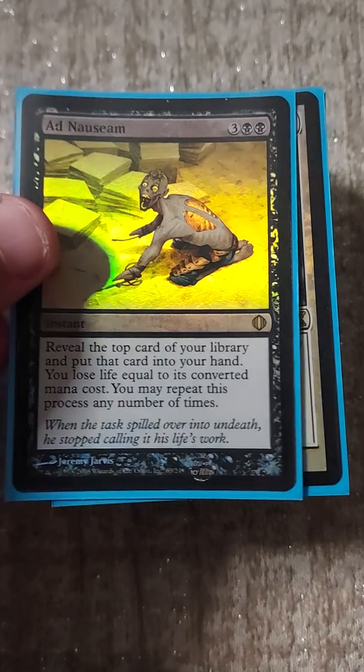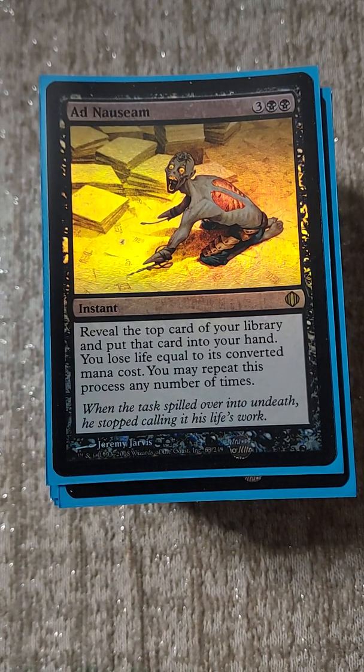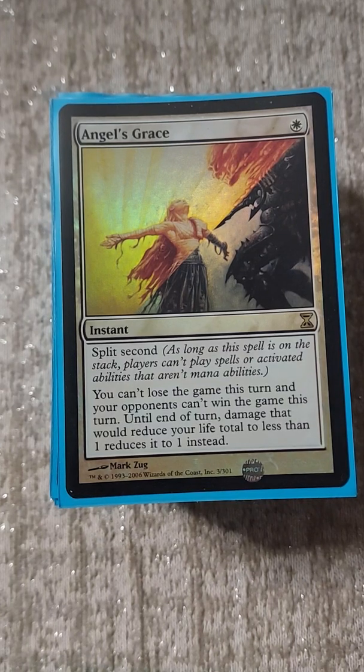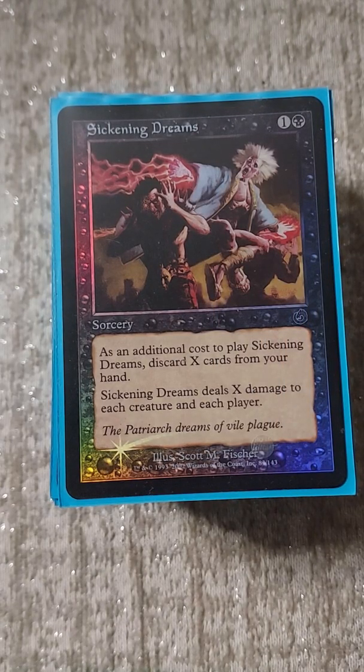We have Ad Nauseam in the deck because it's just too good a card. The CMC is low enough where I could rip an Ad Nauseam and get a ton of value. Since we're in black and white, we could just use Ad Nauseam with Angel's Grace - another combo. Once we have Ad Nauseam, Angel's Grace lets us cast Sickening Dreams with the deck in hand, eating our hand free of any consequence because we're under Angel's Grace, dealing X damage to all opponents.